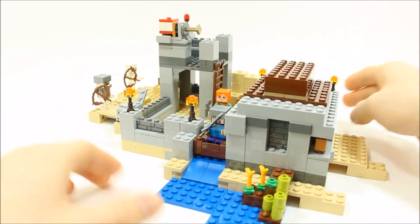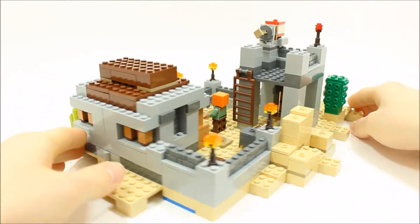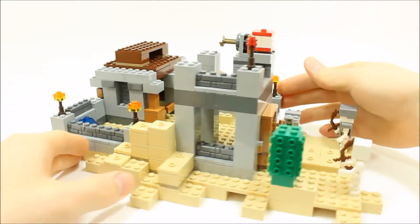The set took us 37 minutes to build. You get five minifigures with assorted accessories and a desert biome outpost.